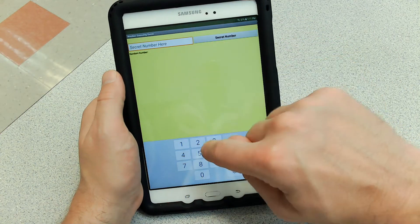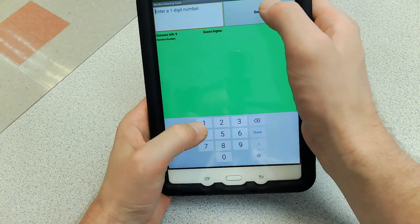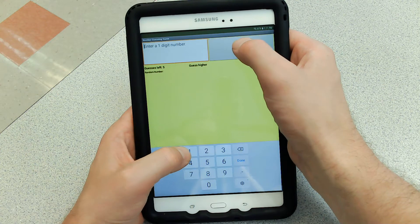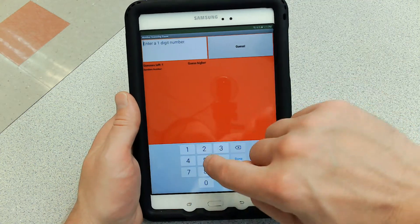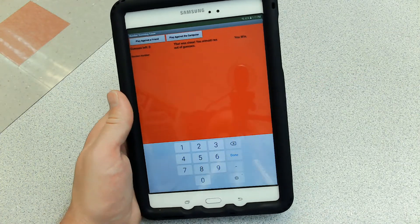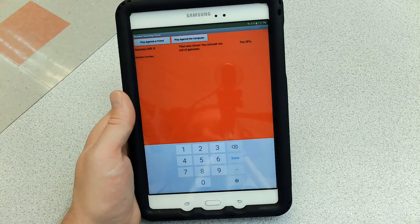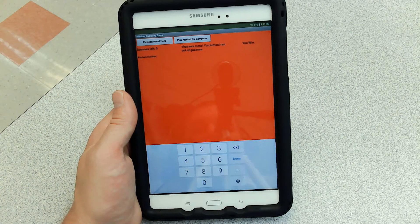Let's play against a friend. The secret number is five, and let's almost lose. Notice the background's changing. I got one guess left — let's get it right. Ooh, that was close — you almost ran out of guesses. Notice it's doing a lot of things: the background changes color depending on how many guesses you have left, and you get specialized messages depending on how many guesses remain at the end of the game.